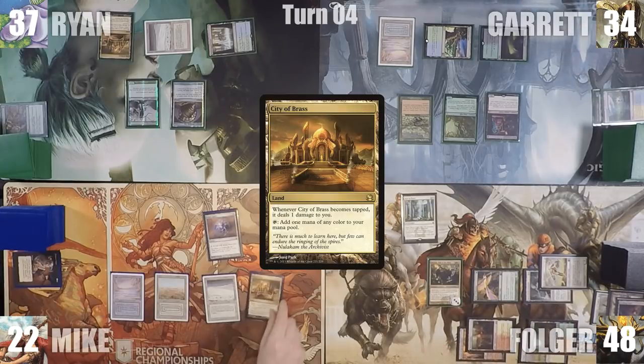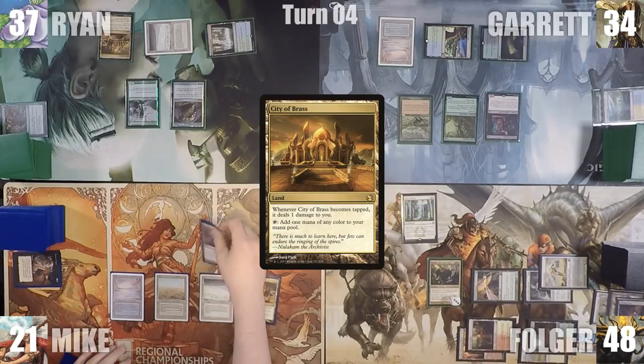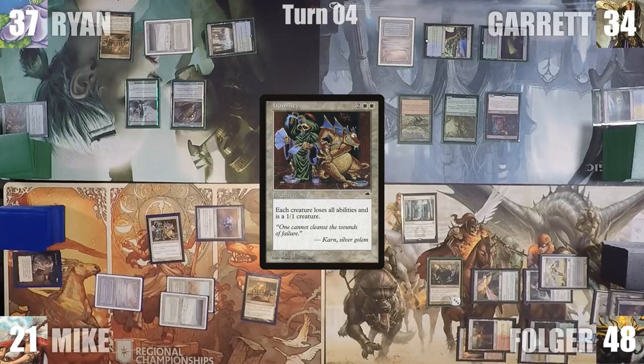Mike plays a City of Brass for turn and taps it to cast the bane of every Magic Judge's existence — Humility. With the biggest of wrenches thrown into everyone's plan, Mike passes the turn.